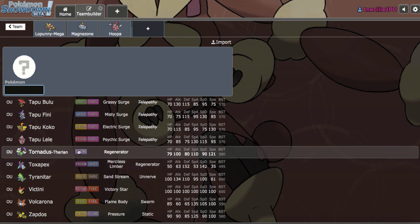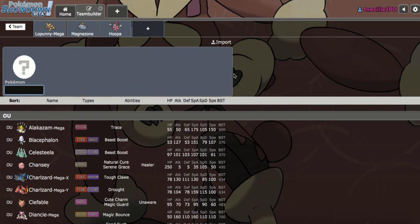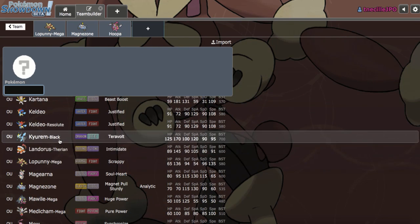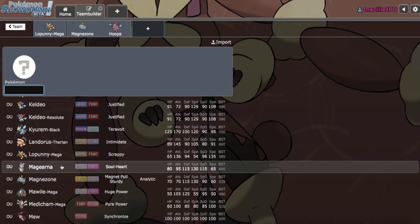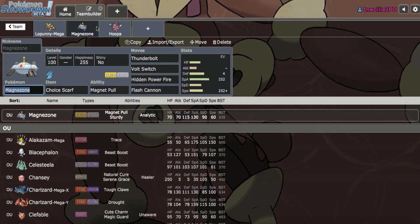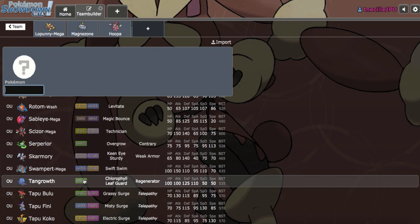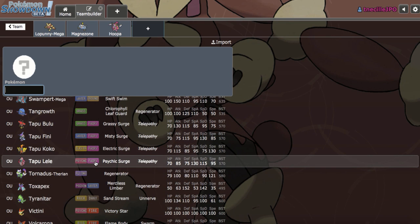Victini is cool and could provide a really nice breaker, although I already have a Banded mon and a Scarf mon, so I don't see myself adding another Choice-locked mon. What Special Z-Move users could work? Maybe Shift Gear Magearna as another offensive breaker could be really nice. Would I need Ice Beam for Landorus on that set? Yeah, Ice Beam could actually be really useful. Defensive Landorus looks like a pain for these three to break through.